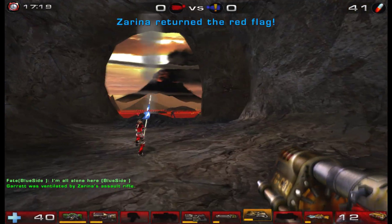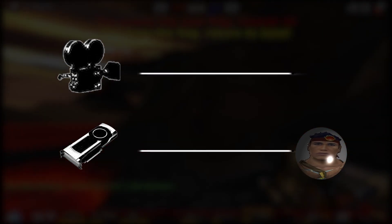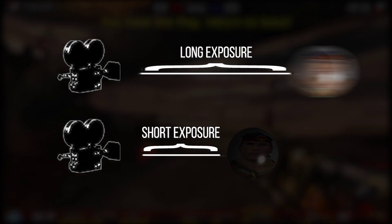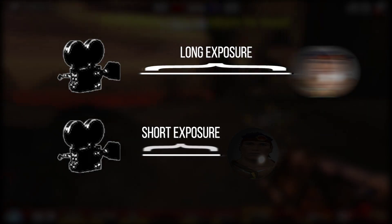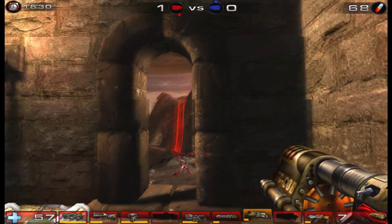Unlike video game rendering and fixed refresh displays, cameras produce images based upon a continuous exposure. Whereas a rasterized graphic frame is an immediate finite snapshot of some point in time with pinpoint precision, a camera's exposure means it is actually capturing a length of time and condensing that visual information into one static image. Simply put, the longer the exposure of a camera, the more accurate its lighting can be at the cost of motion clarity. In a camera image, you're seeing echoes of light from the entire sequence of time that the shutter was open.